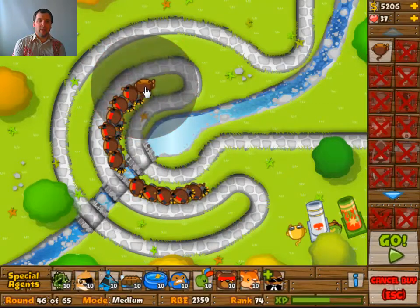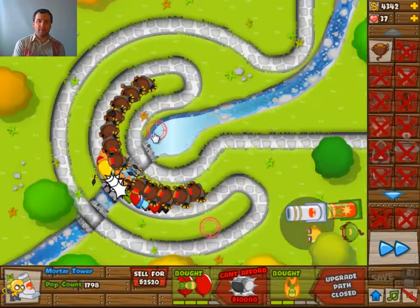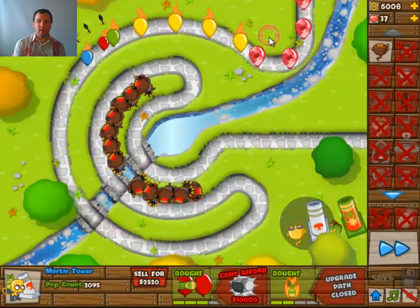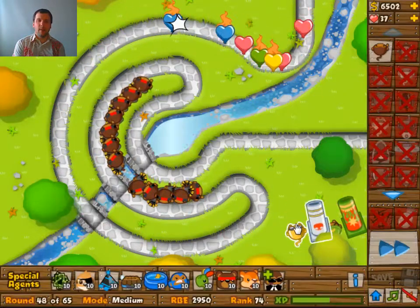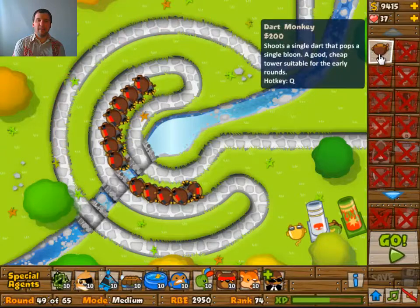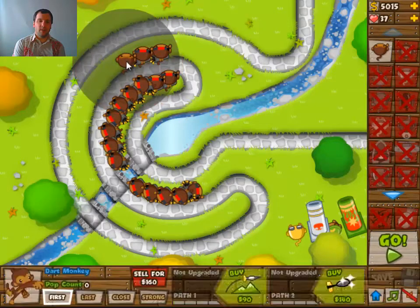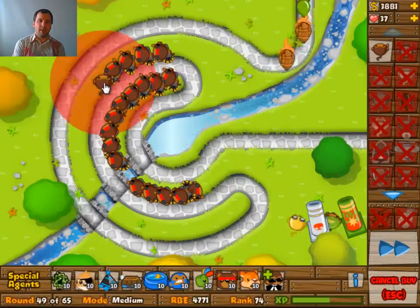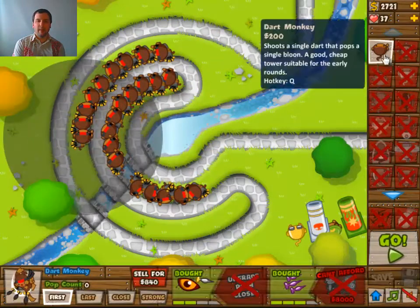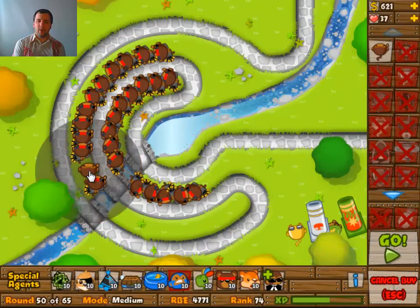I'm not going to reach that upgrade by this round, so I wanted to add some more dart monkeys. I followed the MOAB round with both of the mortars — it's not actually necessary, just one should be good enough, but if you have the micro skills to do both, it is of course better. I'm building a whole bunch of monkeys now because I had a lot of unspent money, and I decided I don't want the mortar upgrade yet — I'll upgrade it later.